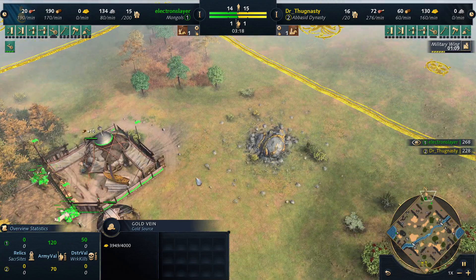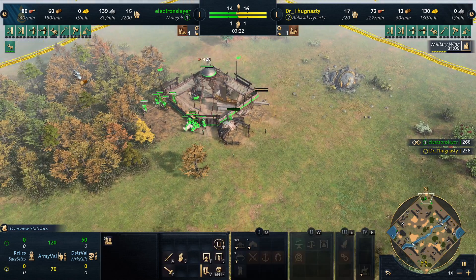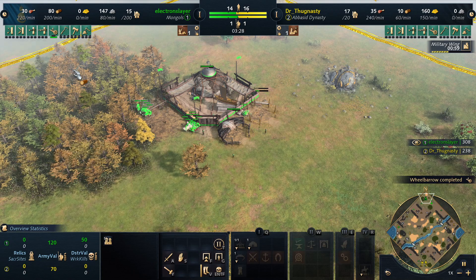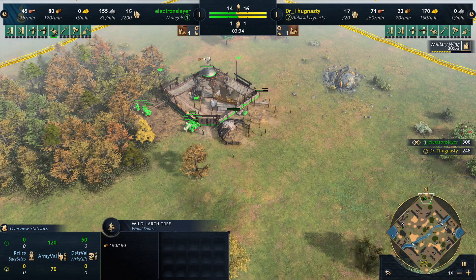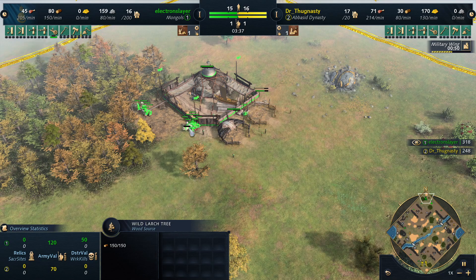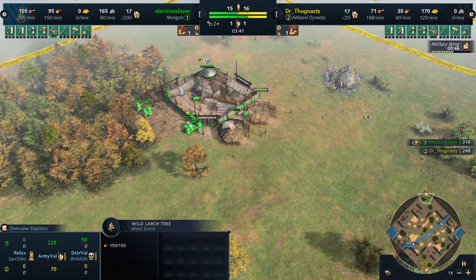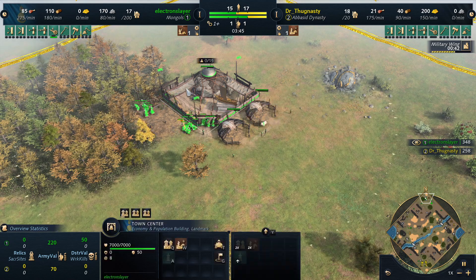So you don't waste the movement distance here. That's too many guys on wood. I think you want a maximum of 3 guys on wood, normally 2. So you start with 5 on wood, you get 1 back, and then you split off 2. You put them all on food and you put back 2 of them to the TC. But 5 is too much on wood.